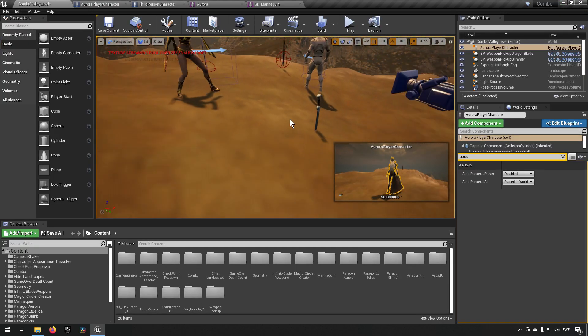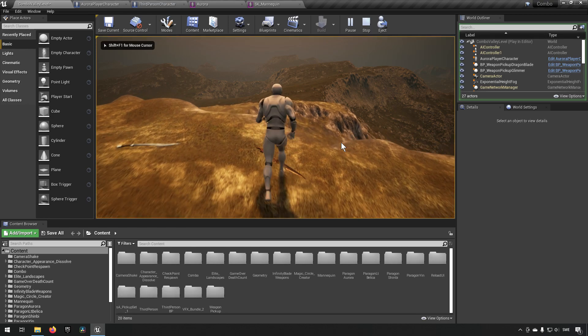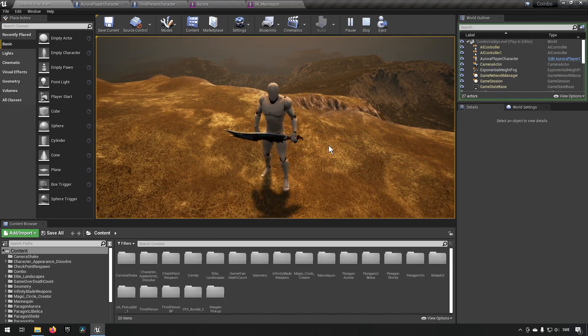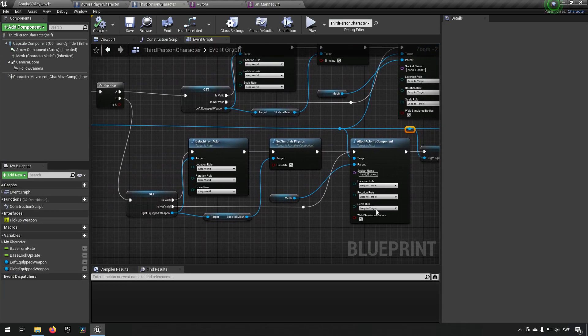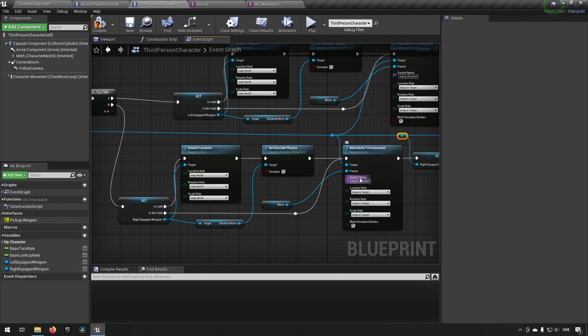Let's test it. We have two weapons here. We run up to the first item — it equips in the left hand. We go up to the second weapon — it also equips in the left hand. Okay, we have a bug. The issue is obvious: we have the same socket name for both sides. We need to use the other hand socket for the right side, which should be named 'hand R socket' if the naming is consistent.